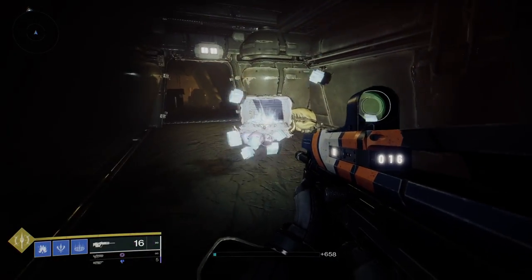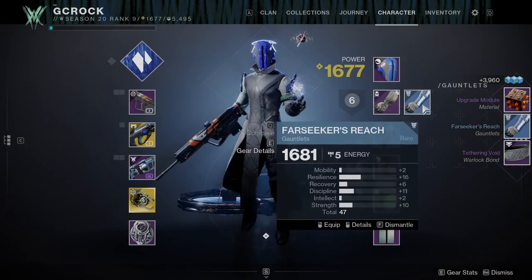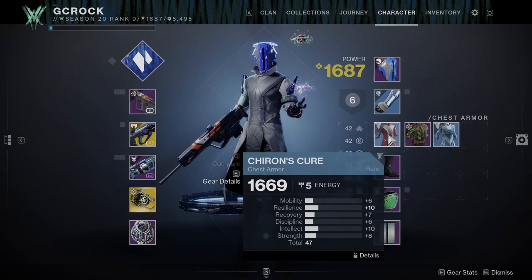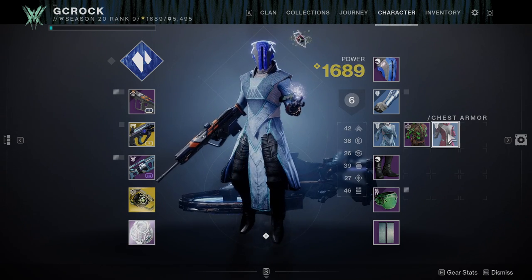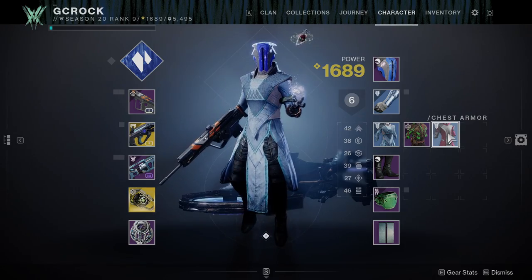I've just reached my second loot drop, so I'm going to collect that. We've got a couple more items to throw on — some 1681 gloves, and I've improved my chest again from 1669 to 1683. That's taken me from a power score of 1604 all the way to 1689 in a matter of minutes.